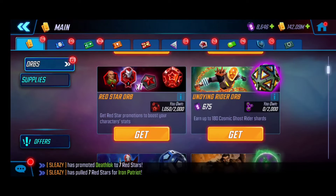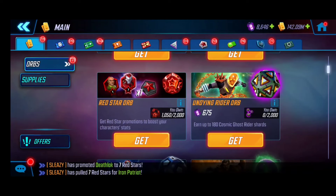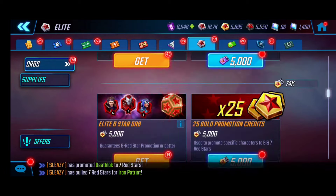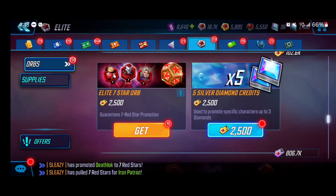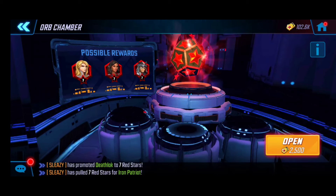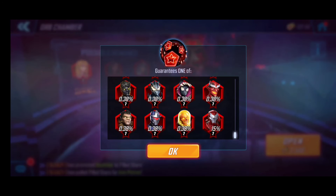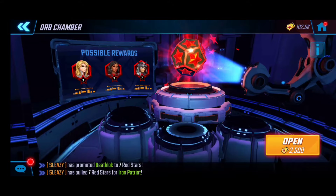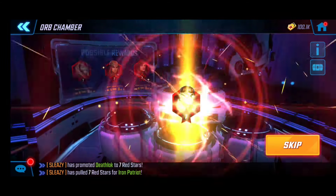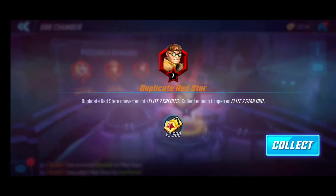Always double-check that Iron Patriot's icon is showing in the red star orbs — you can see here he does have the seven-red, which means there's a chance to get him. If you've been following my previous videos, we don't use the lower ones anymore; we go straight for the seven-red because the economy of the game has so many reds going around. If you land another seven-red it gives you a chance to re-roll again. We can see the 15 boost under the icon for additional details.